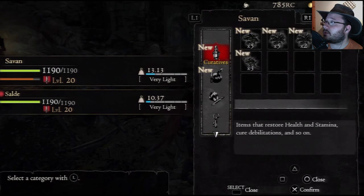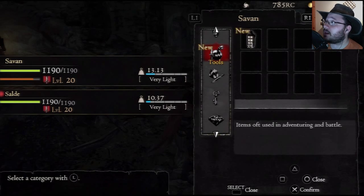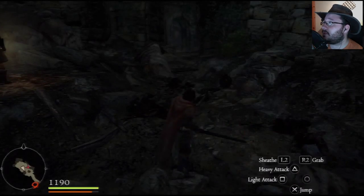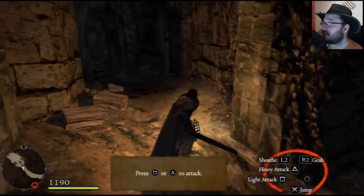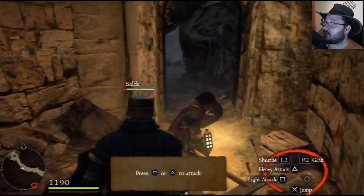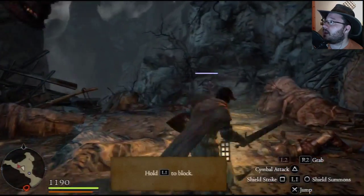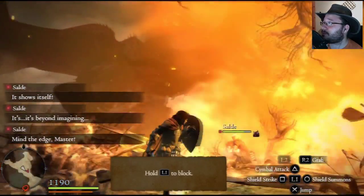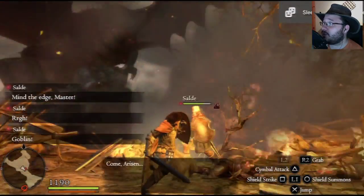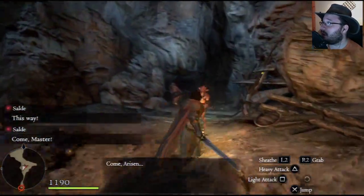Let's check the inventory — you can access both characters' inventories and have them use healing items. My character is called Savan apparently. At the start of the demo they order you to use your lantern, and the lantern's light depletes over time, so you'll have to buy oil to keep it going. Also, to run it's like a first-person shooter — just press down on the left stick.